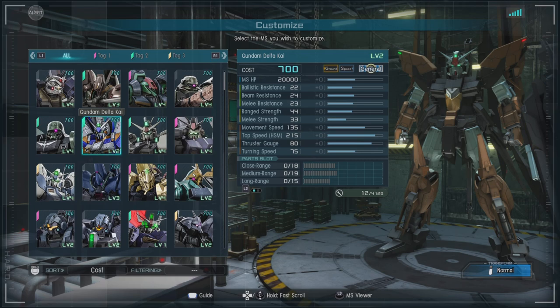In game, keeping with the trend of me showing off level two suits because I don't have the level one version — a 650 to 700 cost ground and space capable general with a ballistic resistance of 22, a beam resistance of 24, and a melee resistance of 23. Range strength of 44 and melee strength of 33. Movement speed of 135, which is pretty good, and a thrust gauge of 80. For parts we have close range of 18, medium of 19, and long range of 15 — kind of a midfield unit, oddly enough.